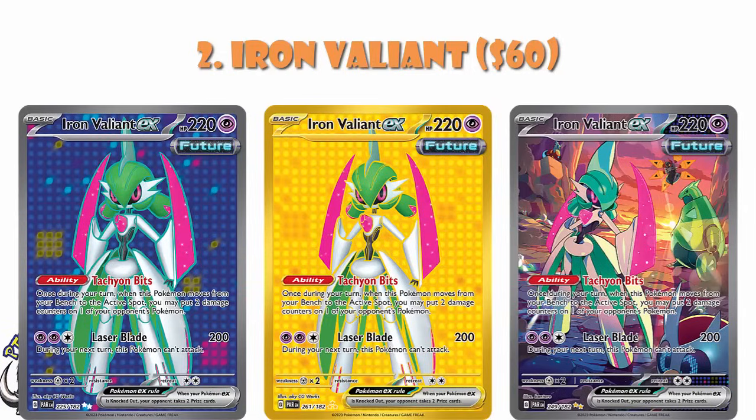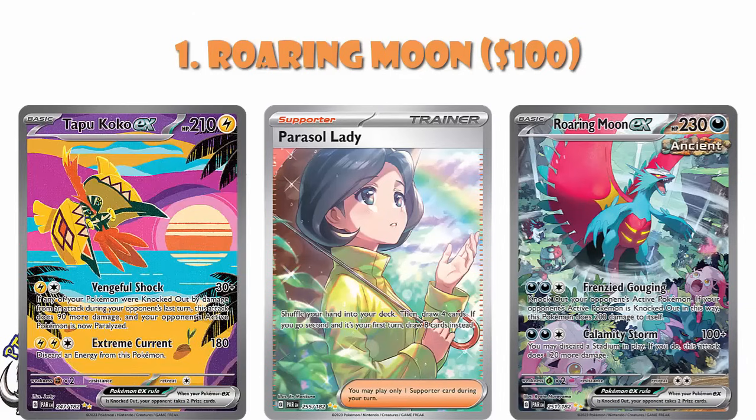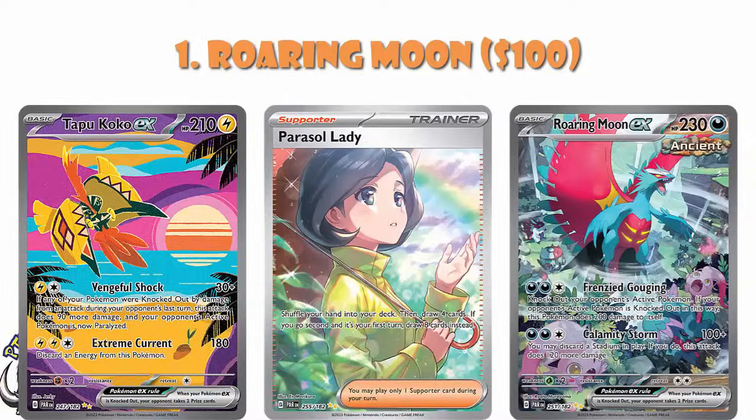And incidentally, that's what we see at number 1 — it's Roaring Moon. We've jumped from $60 to $100. This is number one by a bit of a margin and it is a phenomenal card. This might be the best artwork in the set — I've raved about Parasol Lady and Tapu Koko, but this absolutely might legit be the best one. And then we've also got a ridiculous card: free Energy, instant one-hit KO on anything — or free Energy for 220 if you discard a Stadium. It's the Special Illustration Rare of the Paradox Pokemon from Scarlet, in the same way Iron Valiant is for Violet, and it's just a phenomenal card with ridiculous artwork.